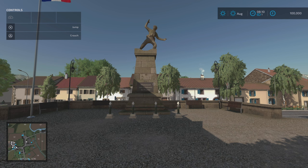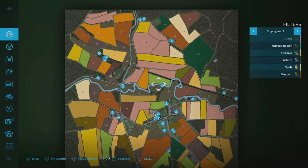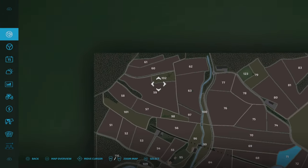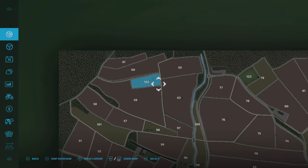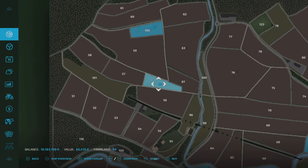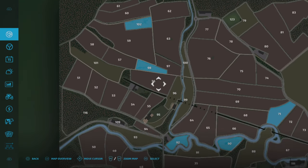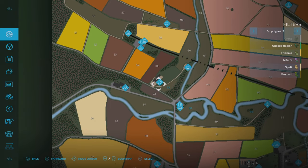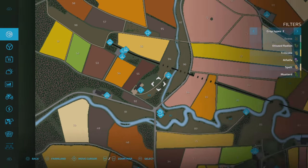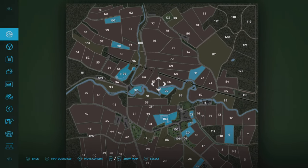After adding in money, we'll buy these plots. First, plot 102 up here for 66,000 grand — that gives us a cow pasture. Plot 98 for just over 60,000 gives us a sheep pasture. Plot 95, the second farm, is a bit pricier at 345,000 and has a sheep pasture plus bale and pallet storage.